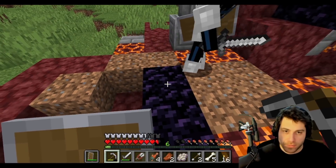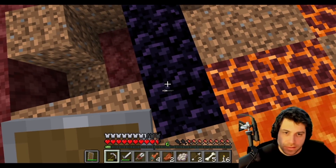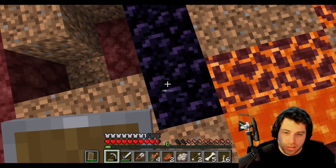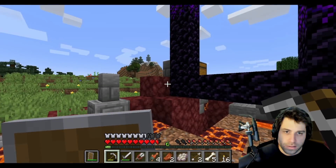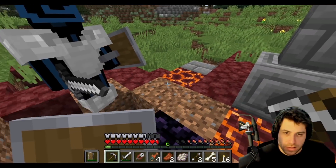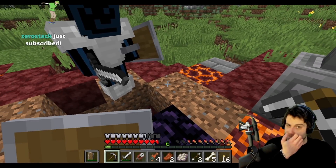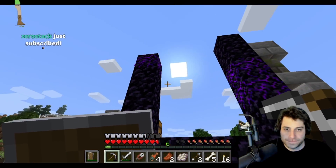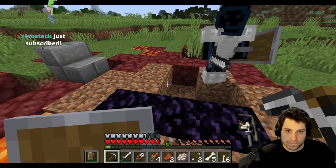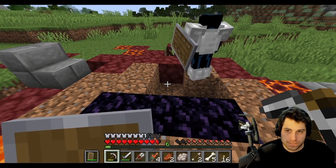ZChum explains the purple blocks are obsidian — you need a diamond pickaxe to mine it efficiently, otherwise it takes forever and the block disappears. To fight the Ender Dragon, they'll need diamonds to mine obsidian to build a portal.